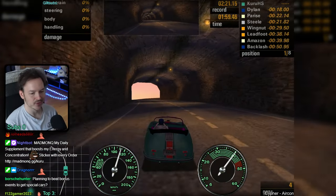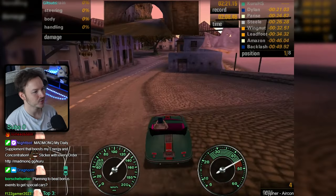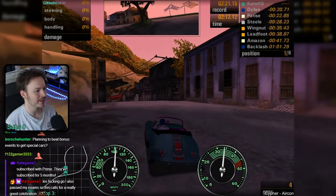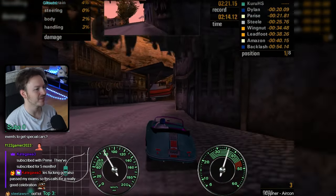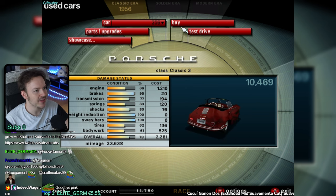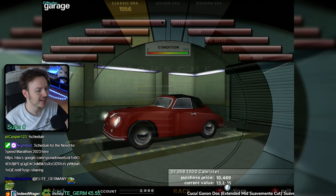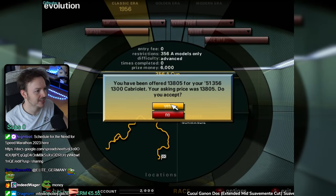Planning to do the bonus events for the bonus cars? Yes, of course. Are you ready for the first shortcuts? This one's primarily good. I can show you a trick to make extra money: buy a car for 10,500, repair it for 2,000, then sell it for 14,000. And you made a profit - an infinite money glitch. You can do that over and over again.